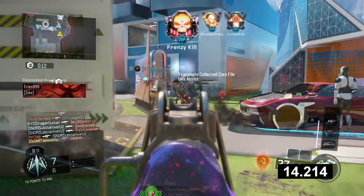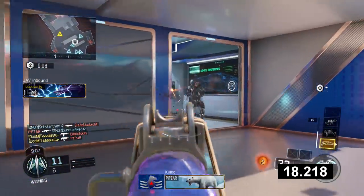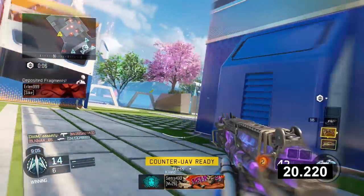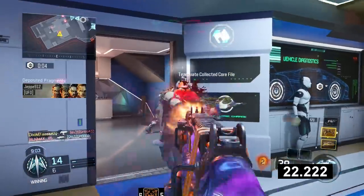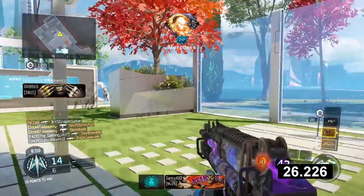Oh my goodness, this guy is an absolute tank. He's managed to get a quick nuclear today — we're getting 1 minute 26 on the clock right there. He's using the Dark Matter camo on the MSMC remake, also known as the XMC.